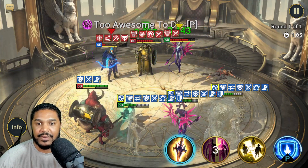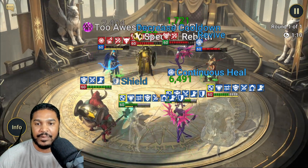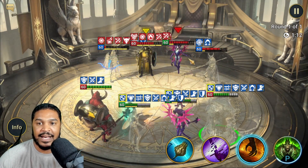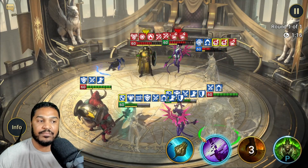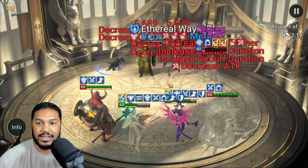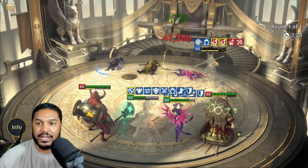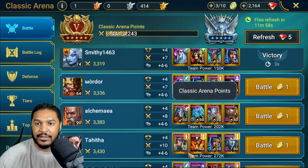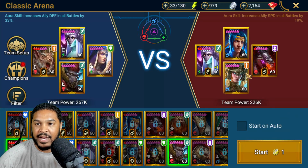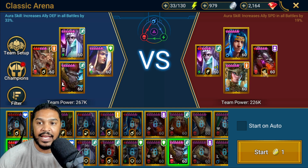23,000 damage — not terrible. But again, I don't have her in the best gear ever. The point of this is survivability — she's bringing the increased defense, bringing the counterattack so everybody else on your team can take turns. It makes it really annoying for the enemy team. There's the win. 16k damage there. Not too bad. It would be really good against this next team — Pytheon's going to cleanse though, and they may take a turn first.